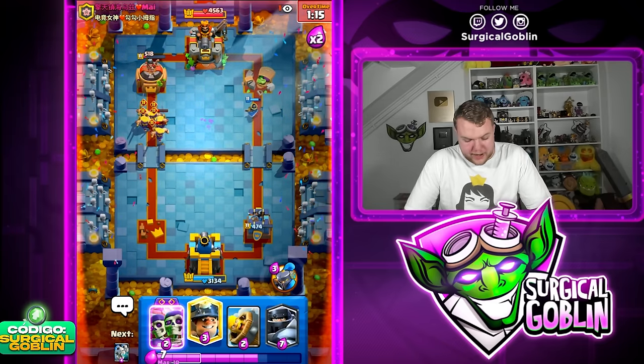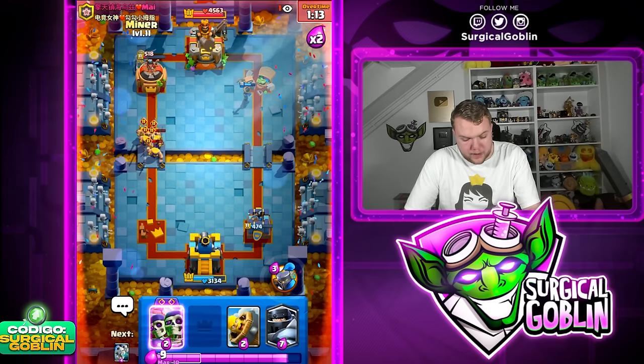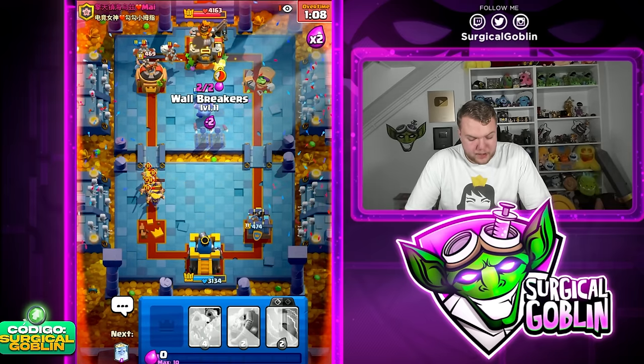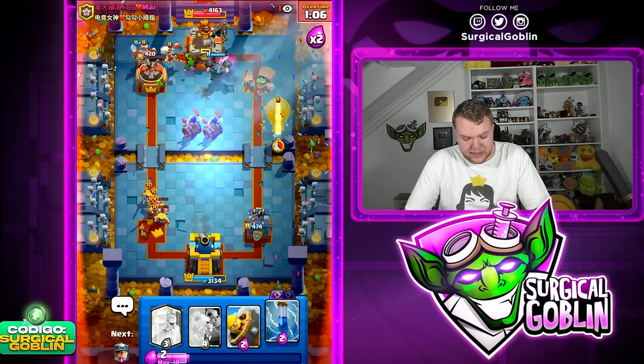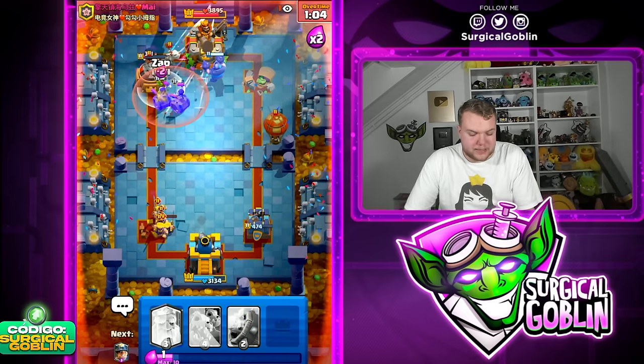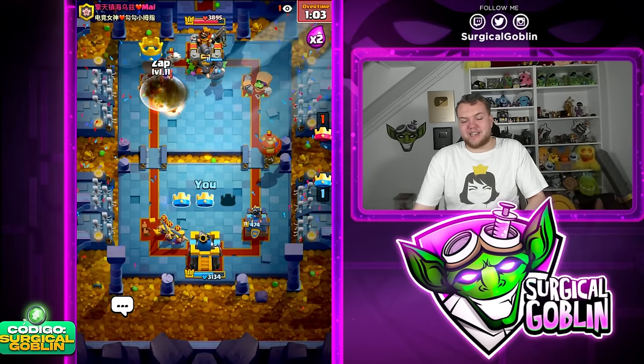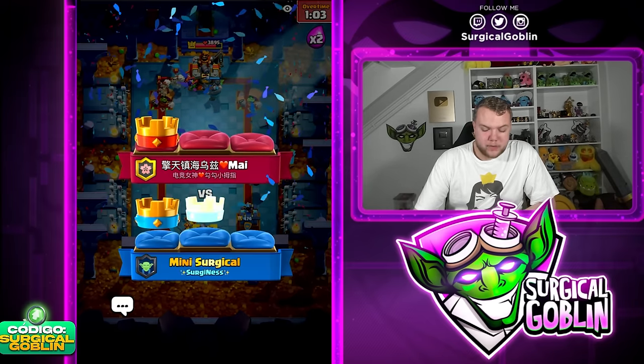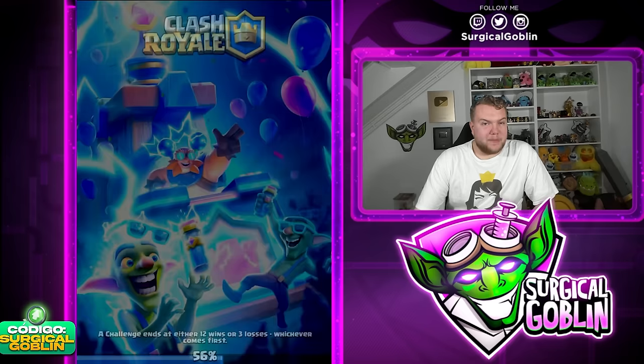Let's go Miner and Mega Knight in the middle — he doesn't have anything for the Mega Knight in cycle, no Barbs. He needs to use Wallbreakers to the side, and the Evo Wallbreakers — he's not going to be able to defend without taking damage. There you go — that's going to be game. That was a really crazy game, very well played by him.